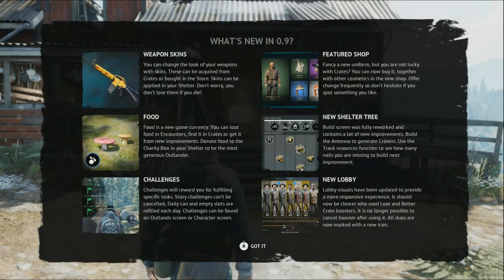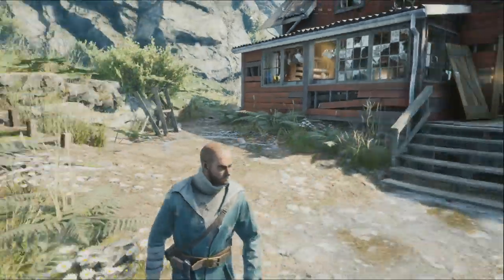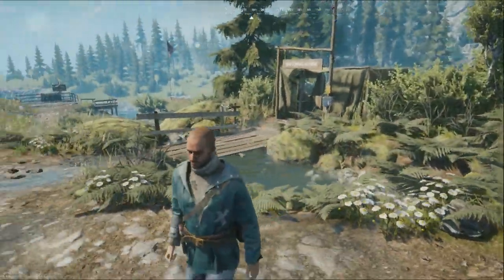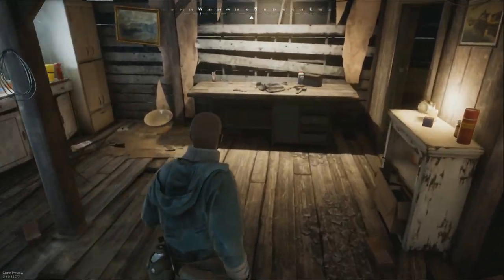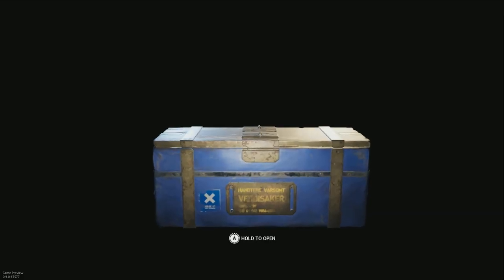Okay, so now we've escaped our first tutorial area. There have been a lot of updates since I last played. Of course my shelter was reset, and we've got weapon skins now, food, a new game currency, challenges that reward you for fulfilling specific tasks, a featured shop, new shelter trees, and a new lobby. We'll jump into a game and take a look. Oh, we got some crates — yes!